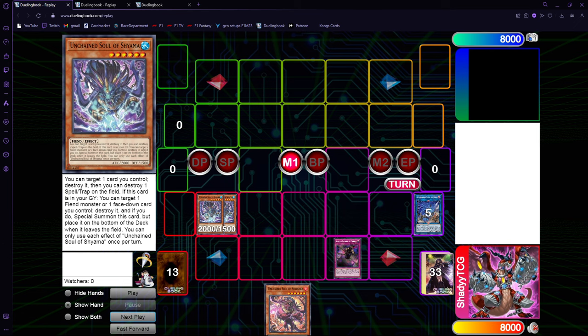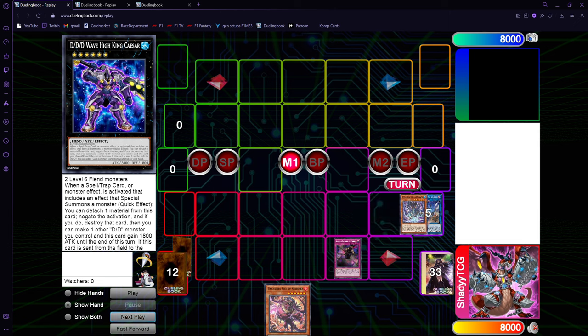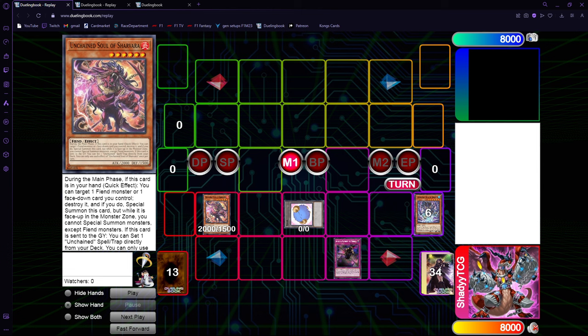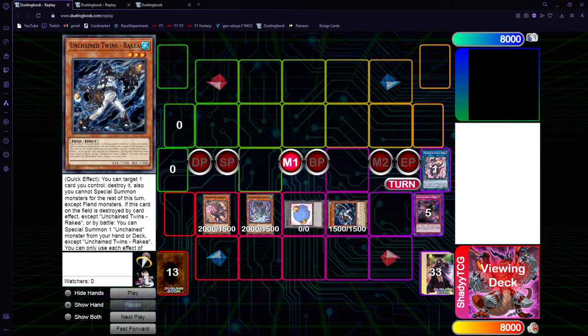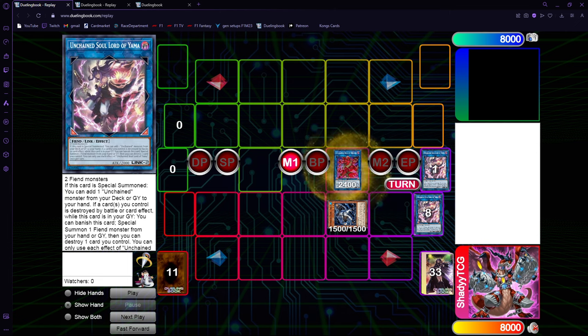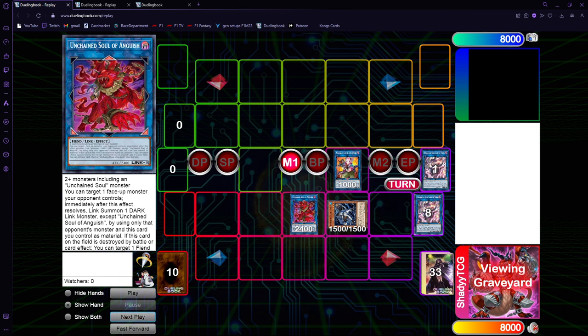This is the first time where the combo changes. Now you are going to make Teaser, so your opponent is forced to Nibiru here. You get the Nibiru, then you go Sharvara, pop the trap, and banish Yama. Yama gets Shiyama, and then you get Rakiya or something from the deck. Now you use 2 Unchains to make Yama, and then use Yama and the token to make the Link 3, go into MacRacker, and do the exact same thing.